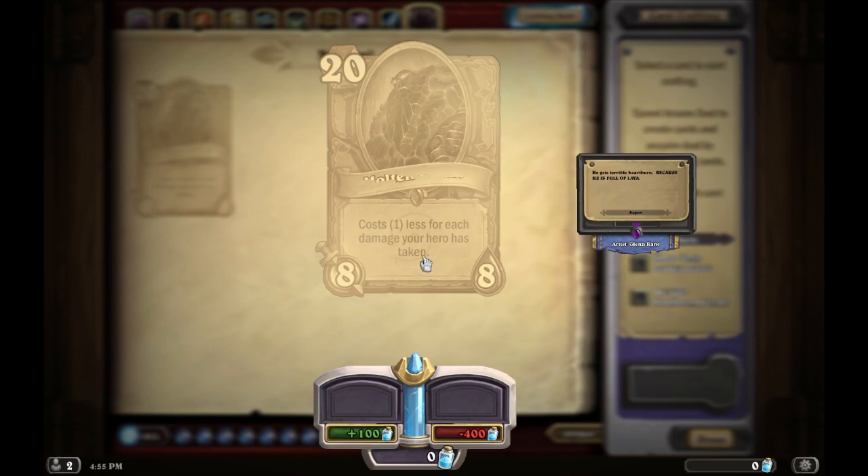Molten Giant costs 20 mana — one less for each damage your hero has taken. It's obviously broken if you're below 15 health. People usually wait to play it until it's free, so at 10 health or less you play it for free. This card is predominantly in Handlock because they'll take a lot of damage and just put up three 8/8 taunts. Expect this from Handlocks on turns five or six — they'll play two Molten Giants and then a Defender and you'll just concede.